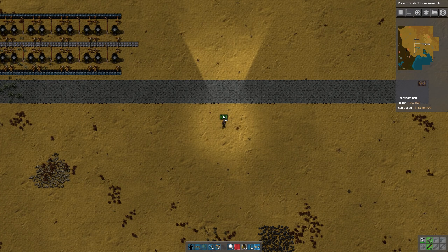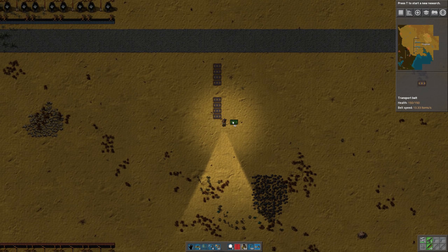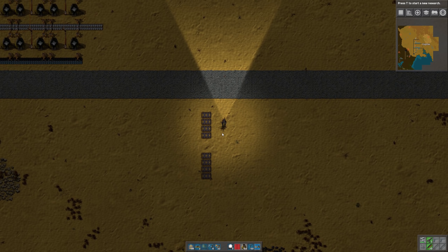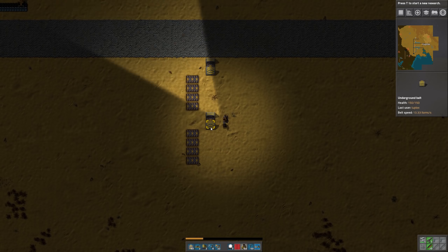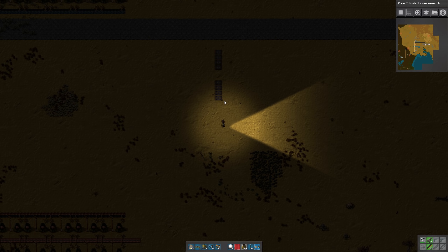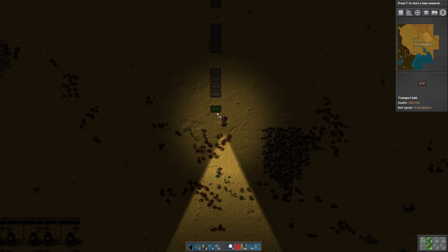I'm going to leave a space of two, and iron will need four belts. Then a space of two, and then four belts of copper. The reason I leave a space of two is so that when you're running material up and down, you'll have enough room to jump over the bus with yellow underground belts. That's why we always do the bus in fours with a space of two.